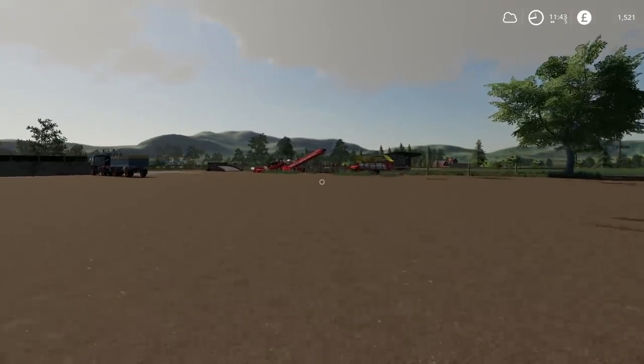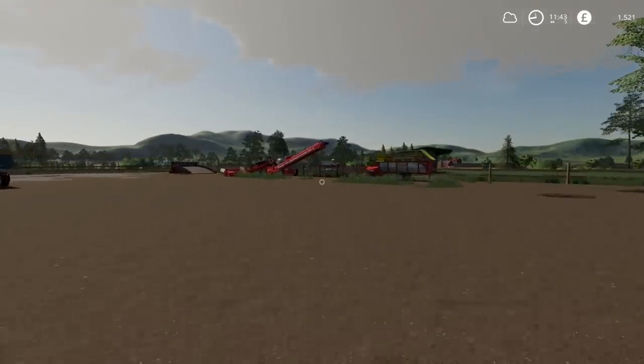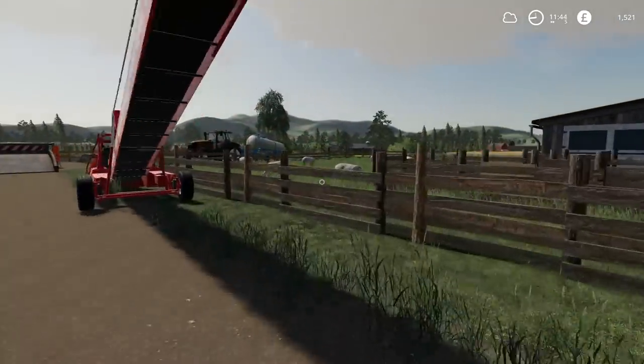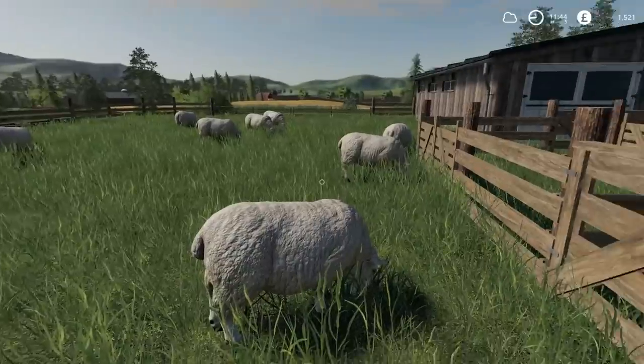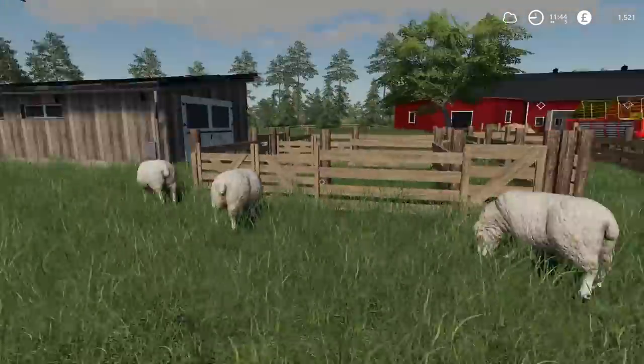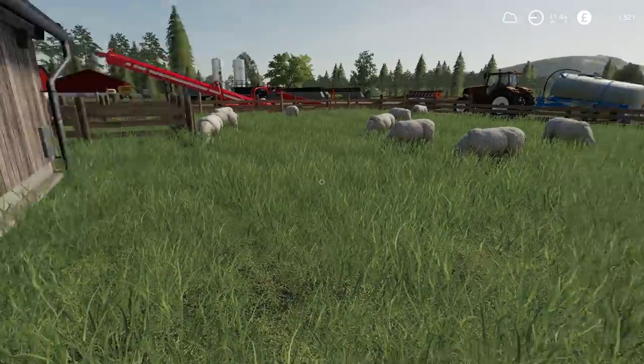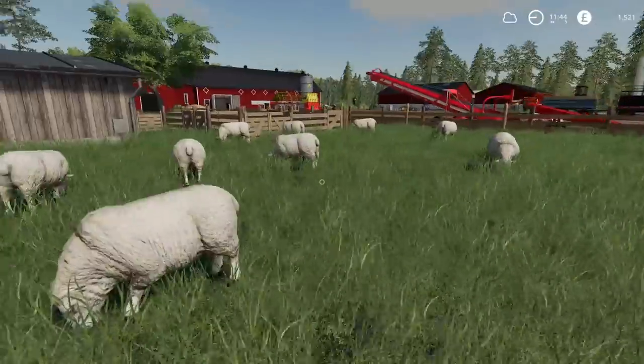Hello everybody and welcome back to Misslingen. In the previous episode we put the sheep in just over here. They're very happy sheep, we have ten of them. One, two, three, four, five, six, seven, eight, nine, ten. Nice, good, they're all here. None have escaped overnight, so at least I can sort of look after sheep.